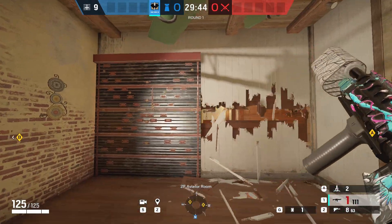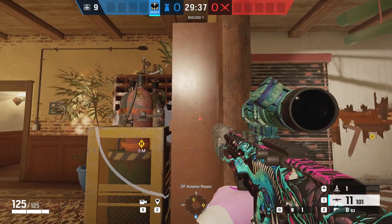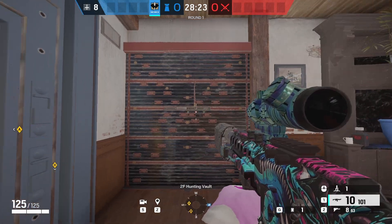Moving on to Villa — we know you set it up with one wall reinforced, however you do want to stop them from breaching that wall. You can place the electroclaw behind the bomb like this, and it means it can't be naded from below and it's really hard for attackers to find.